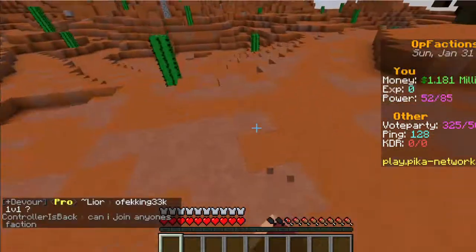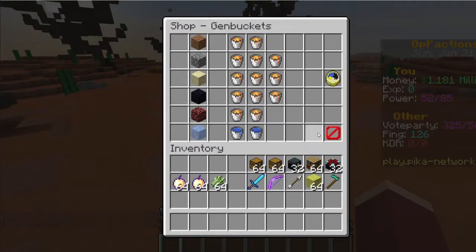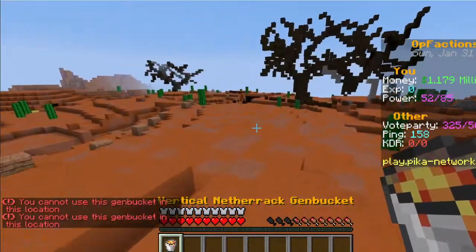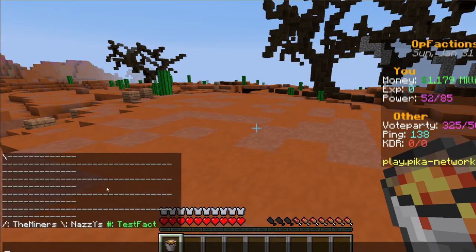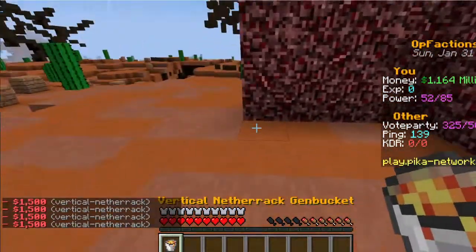Once you've found a spot, claim the land with slash f claim. If you have a gen bucket from the gen bucket section of the shop, you can only place it on claimed land. You can do slash f claim followed by a number — I'll do slash f claim 2. As you'll see in slash f map, that creates a three-by-three area of claimed chunks, making a small square area for a base.